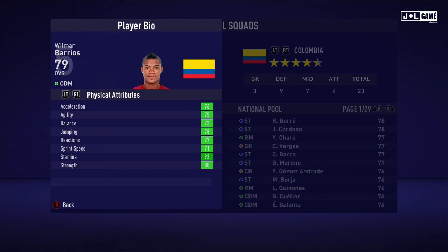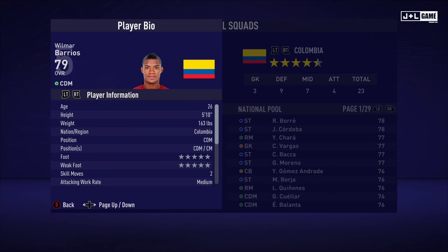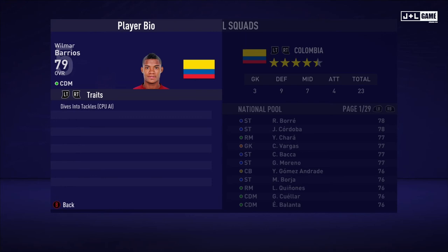And on to Wilmer Varios. Physical attributes are all looking good here — they're all green. Mental attributes mostly in the green. And his skill attributes not looking as good, but they're still pretty decent. Here is his player information and his traits — one trait being available.